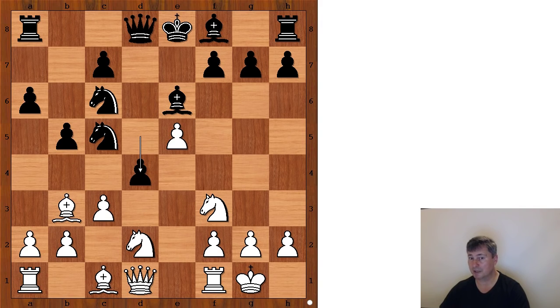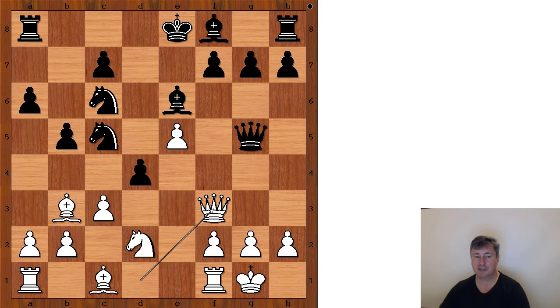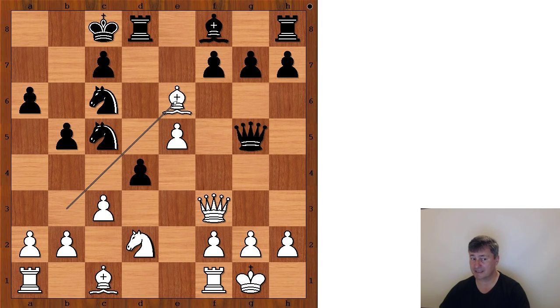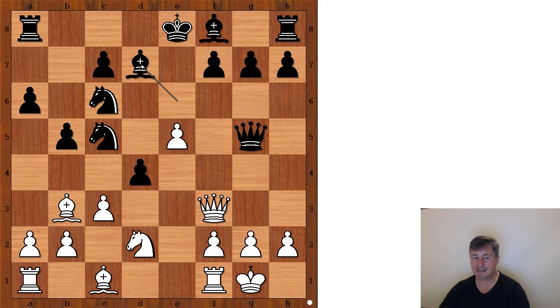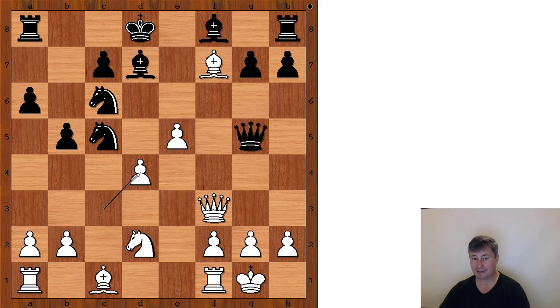But Judit Polgar played a surprise move: knight to g5. If queen takes on g5, then queen to f3 attacking the knight on c6. So if, for example, black castles queenside, then bishop takes on e6 first, and after pawn takes on e6, queen takes the knight. But if bishop to d7 is played, then bishop takes on f7 check, and after king to d8, c takes on e4, and white has a strong attack.